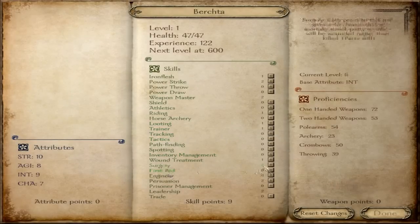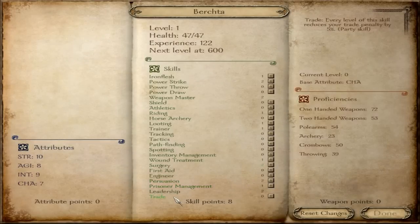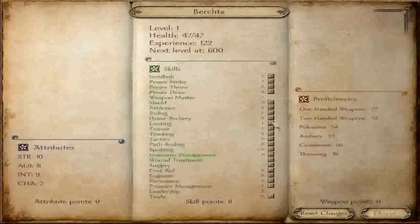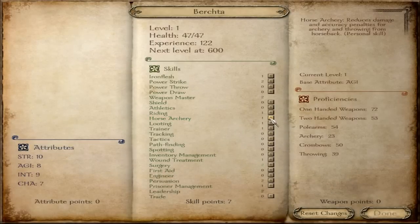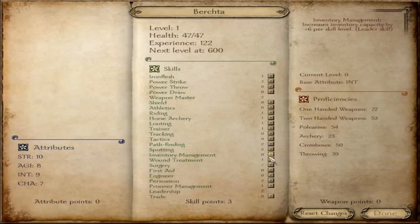She already has points in surgery, so no need to do that. Always have one point in prisoner management. Trade isn't that important yet — I hardly use it. I have eight skill points left, which is good. Horse archery I need one point in, and I'd like to have points in pathfinding and spotting, and inventory management for some extra carry capacity.